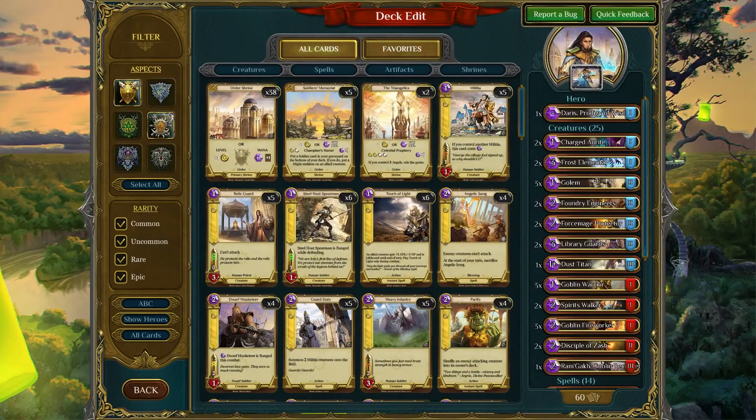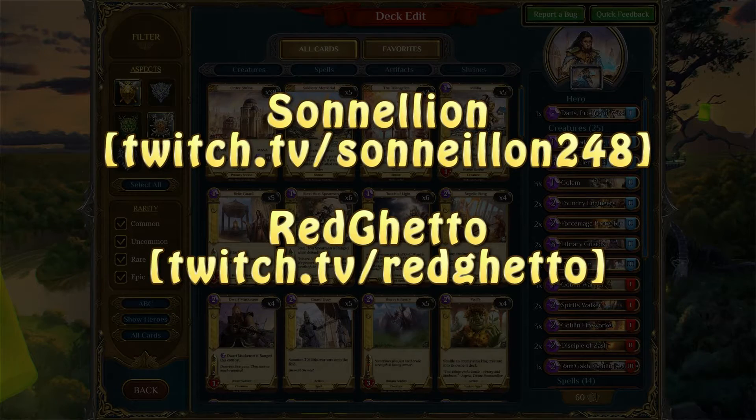So let's take a look at the Wisdom and Rage Starter Decks and how they can be merged together effectively so you can level up and complete your card collection. Special thanks to Sunilion and Red Ghetto — their information is on the screen. Be sure to follow them on Twitch as they live stream. These are some of the top Spellwavers in the game and it was really nice of them to dedicate some of their time to help me build a deck for newer players.